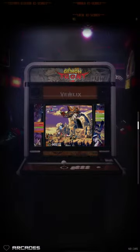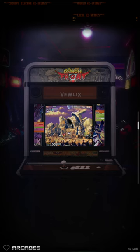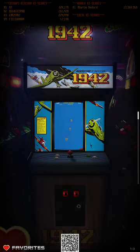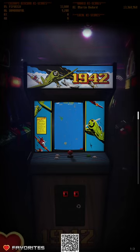Hey! Pitmik here from the CoinOps Discord server, and have I got a nice feature for you. It's to do with the local high scores that you can see at the top. If I go to my favourites, as you can see, 1942 hasn't got any local high scores set up for it, and that's because I haven't played the game to create a high score save file within MAME.